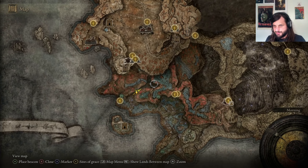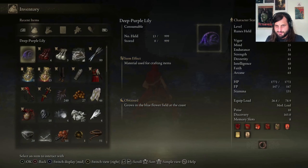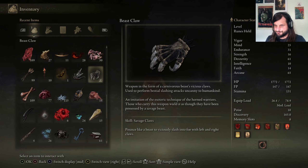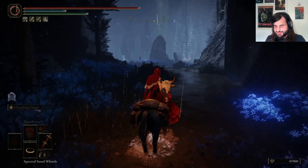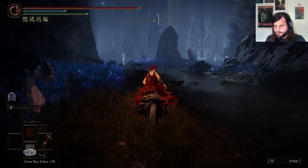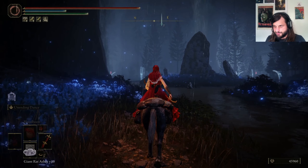I guess this is actually close to the Scorched Plains. So up there is kind of where we fought the Beast Guy — the one who gave us the Beast Claw. We can summon here, which leads me to think this might be a boss fight. Well, I'll have my rats ready. What do we got going on here? This feels like a big arena — maybe for a Deathrite Bird?